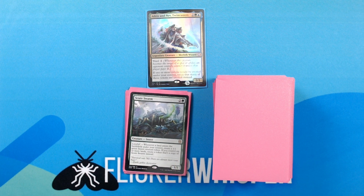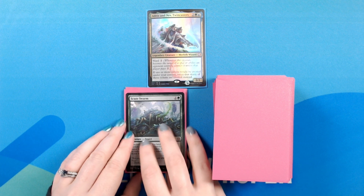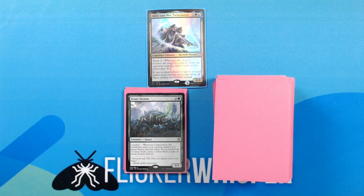Scute Swarm — 2 green for a 1/1 Creature — Insect. Landfall: whenever a land enters the battlefield under your control, create a 1/1 green insect creature token. If you control 6 or more lands, create a token that's a copy of Scute Swarm instead. Yeah, this one hopefully gets out of hand pretty quickly.